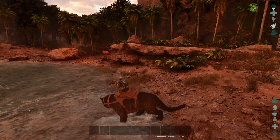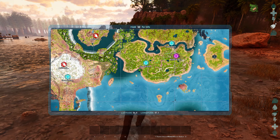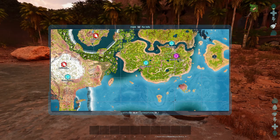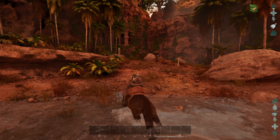We're gonna start off right here in this cove. This is located on the southern island in the central part of the map, and this is a cove that leads to some ruins.